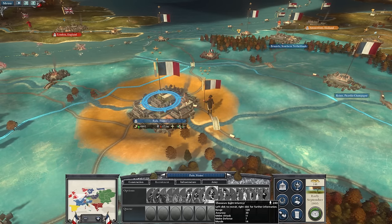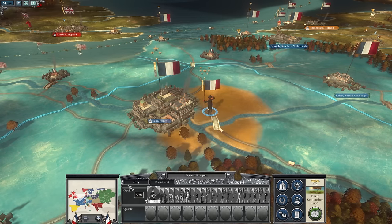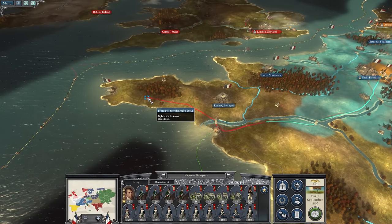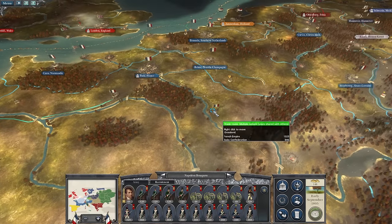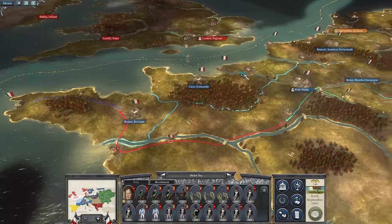Let's go into Napoleon's army right now to see what we would want to add over his current selection of troops. I think Napoleon can march to Brittany along with Ney in tow, ready for the invasion of Ireland and the UK.